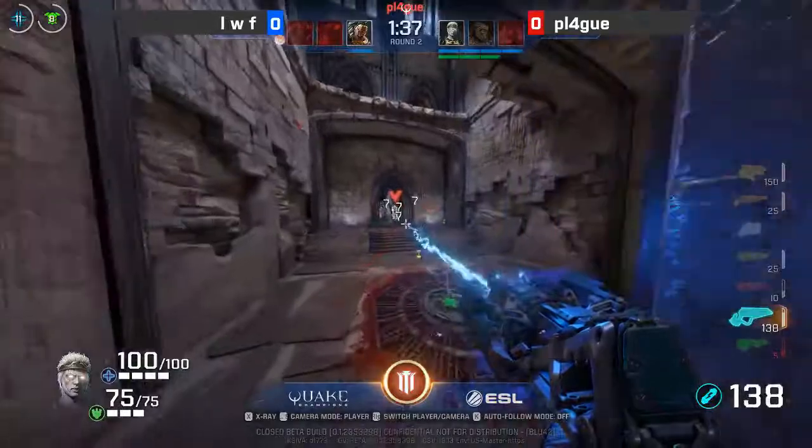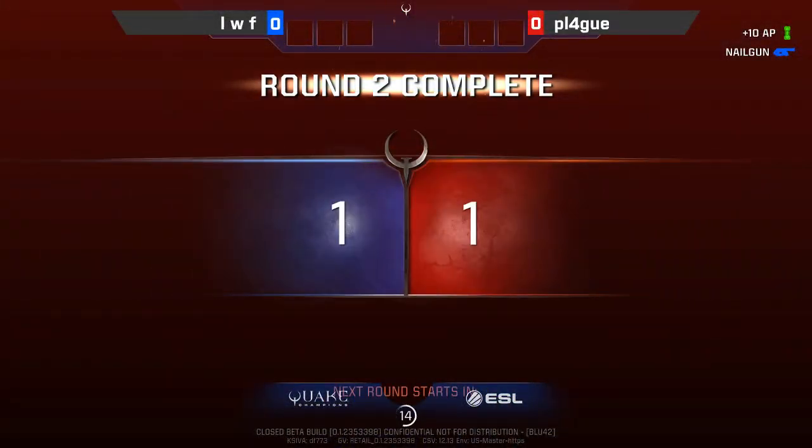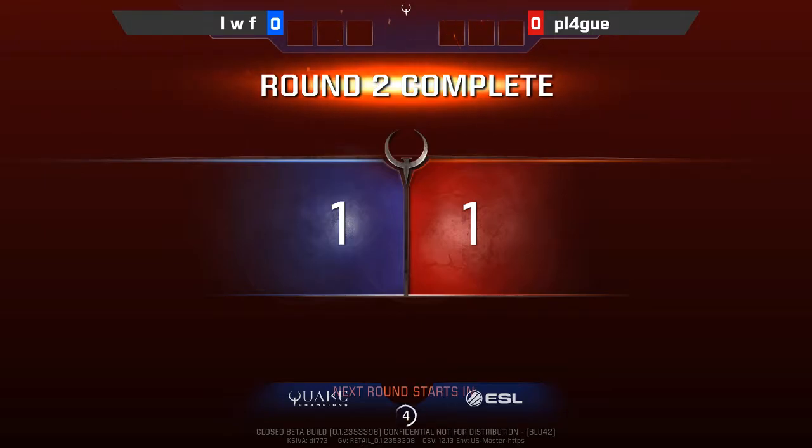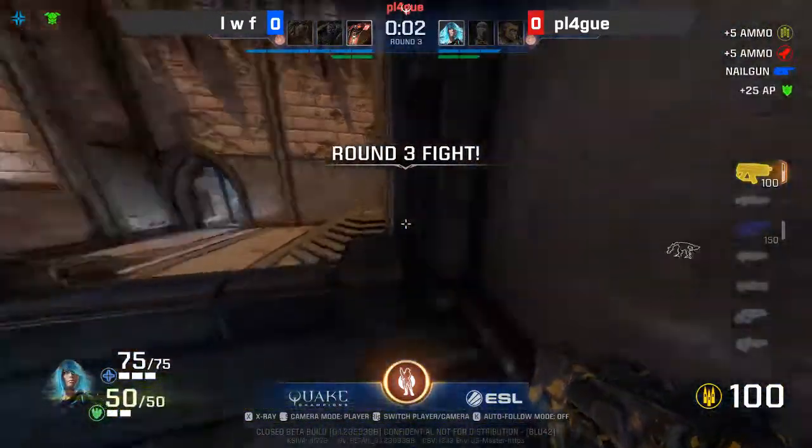Nice rail shots — that's going to put his opponent very low. There's the finishing blow. Plague is going to close it out and we tie it up. Too much aggression on LWF's part. He played him good in the first round — he was smart about if he took too much damage, he'd back away and rebuild his stack. But the second round he kind of lost his focus a little bit.